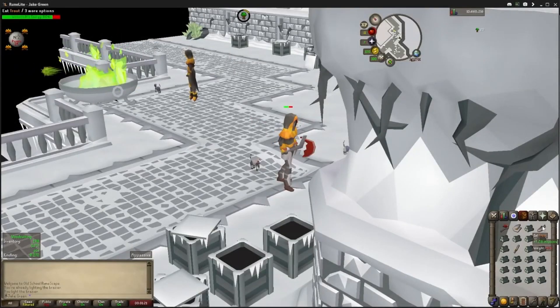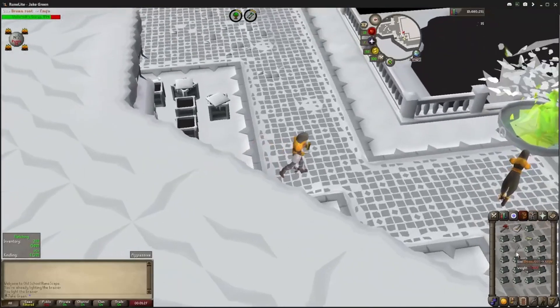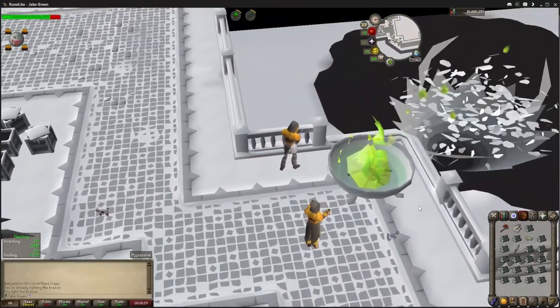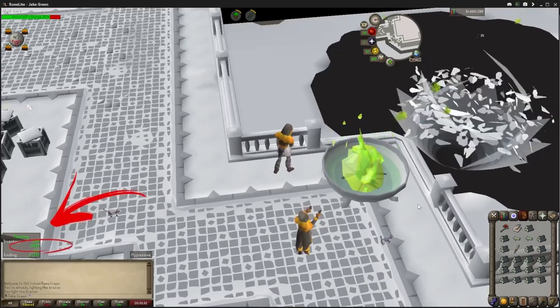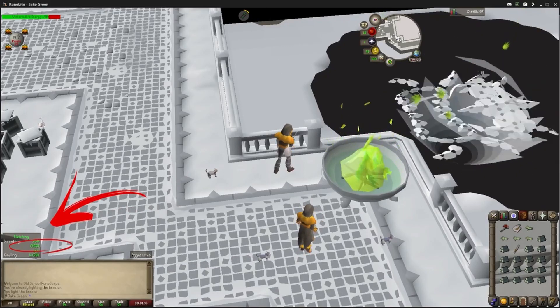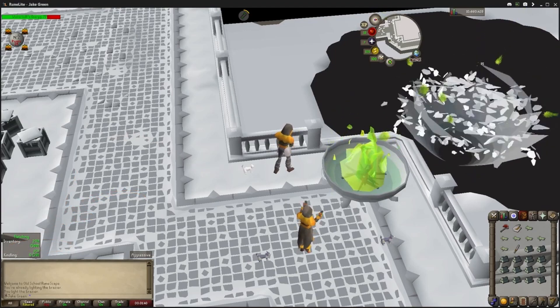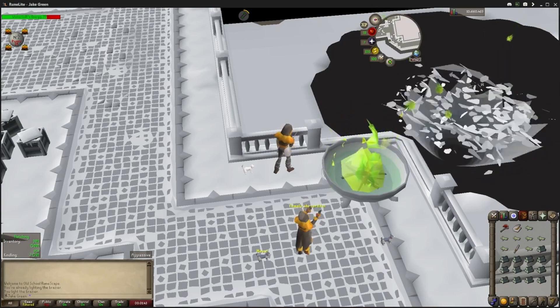The first thing is to make sure you have enough inventory spaces for 500 points worth of logs. You want to be fletching, so this is going to be 20 logs. You can refer to the RuneLite plugin that will show you in the bottom left corner how many points you have, but it's not too hard to count out 20 logs in your inventory. I just count five rows of four logs each.